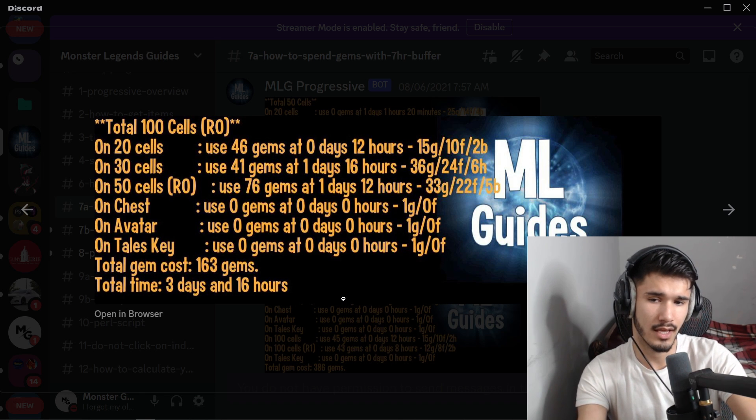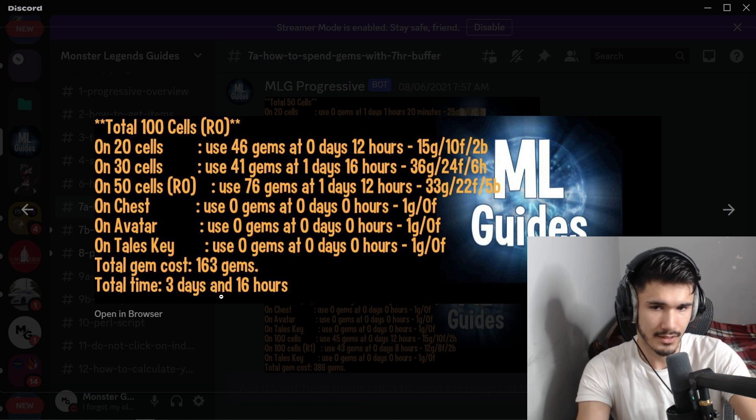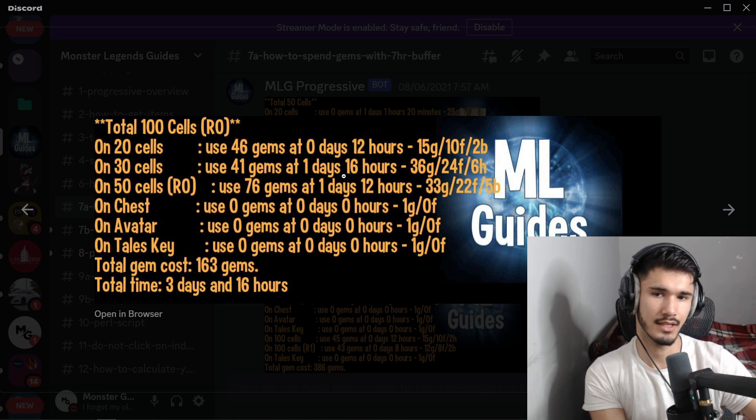For rank zero — just the egg, 100 cells — it's going to cost you 163 gems. I always recommend having at least 170 to 180, or around 200 just to be safe in case you miss collections. If you do miss collections that's wasted time and you'll spend more gems. You don't want to end up with 50 cells and can't finish unless you consistently log in every eight hours, even at nighttime.